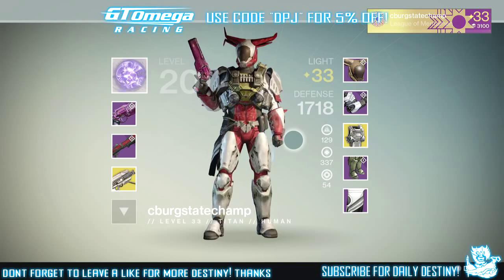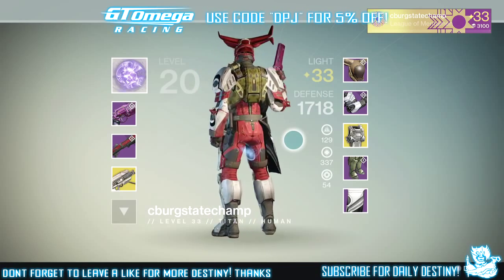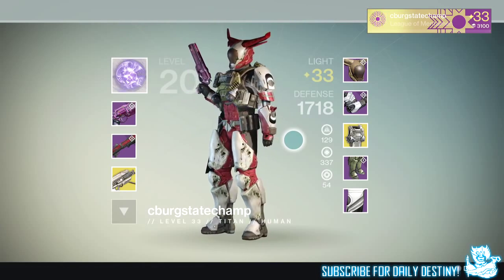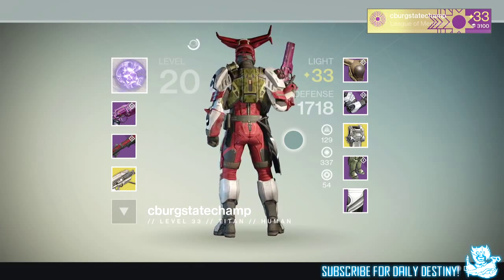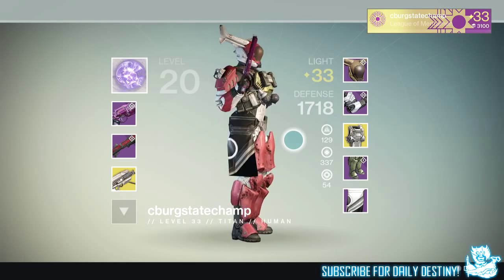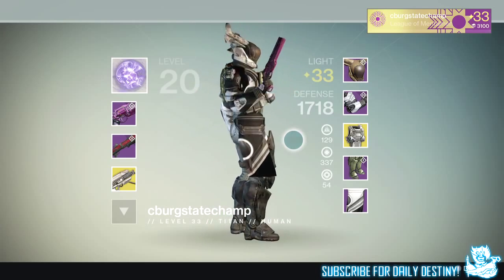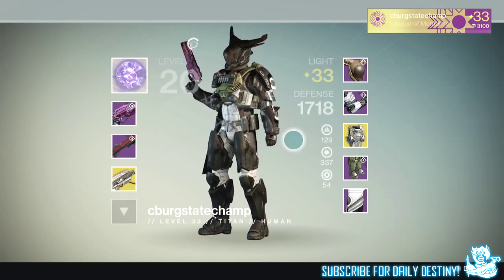On level 34 you do obtain a weapon core. Once he defeated the Prison of Elders he had both a weapon core and an armor core to spend with Variks the Loyal, and he bought the Judgment's Chance package which rewarded him this amazing looking titan helmet — the Cow Slayer's Helm.